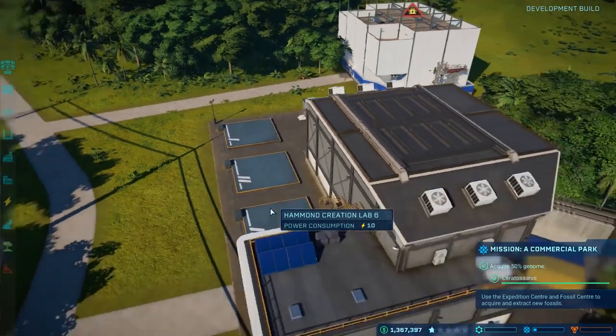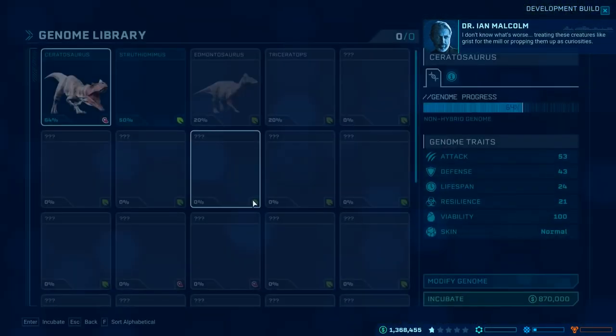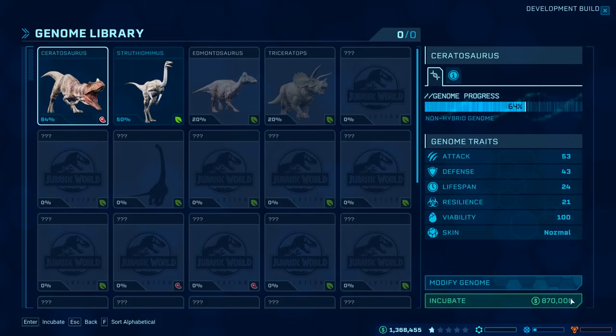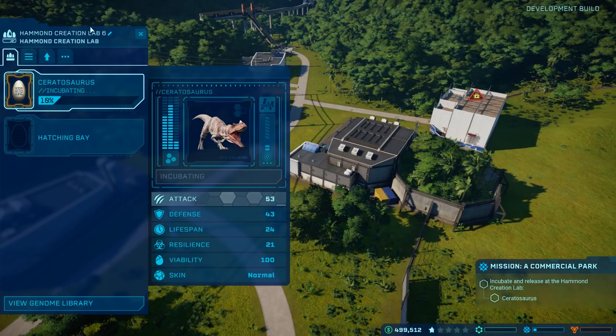It's time. It is time for us to begin hatching the Ceratosaurus. $870,000 down the drain — but is it really? I don't think it really is. Here it comes, guys. Here it comes.